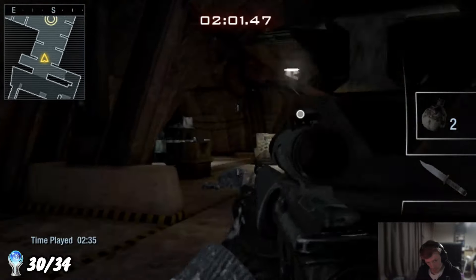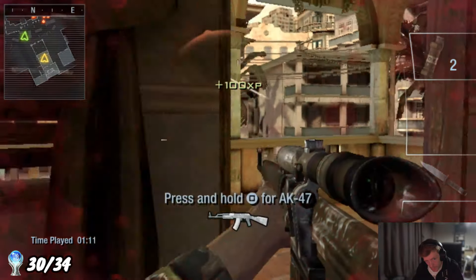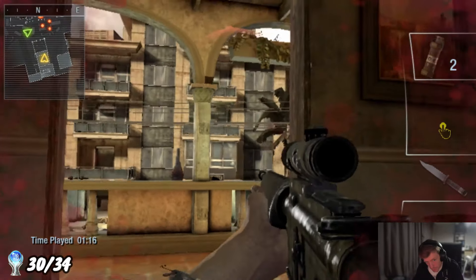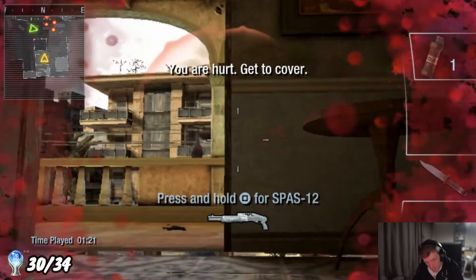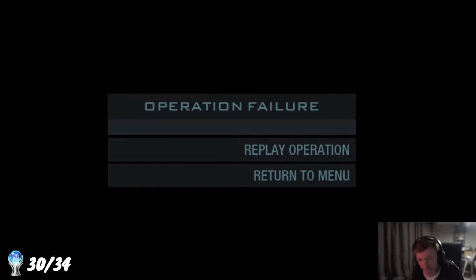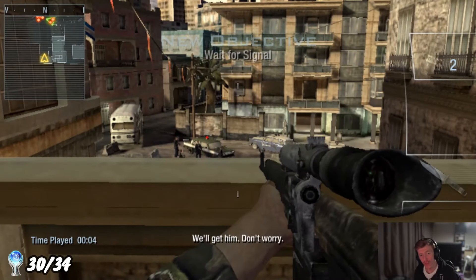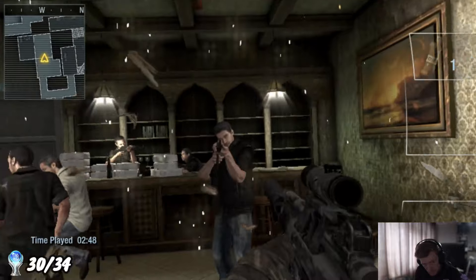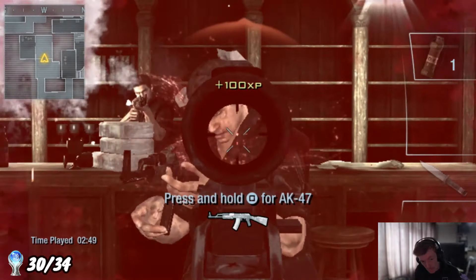I also noticed on the Ops MIA level that they added extra spawn points for enemies on Veteran, which I didn't realise until I'd been killed about five times and was baffled as to where the shots were coming from. Eventually I pushed through, and it was all worth it as we unlocked the Blood and Guts trophy for completing all operations on Veteran.